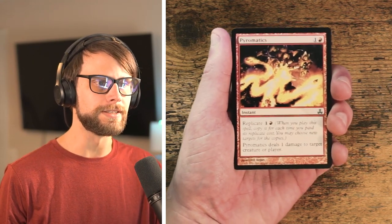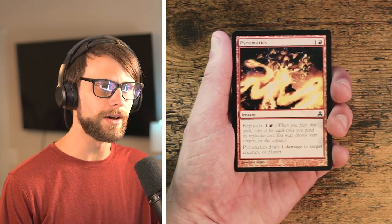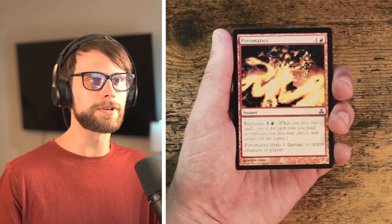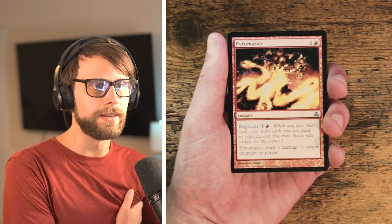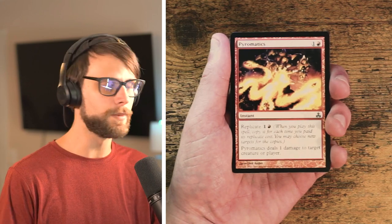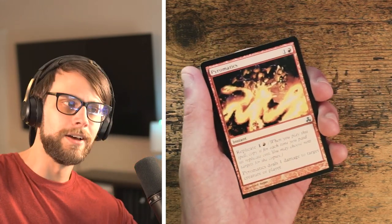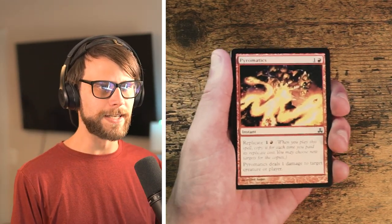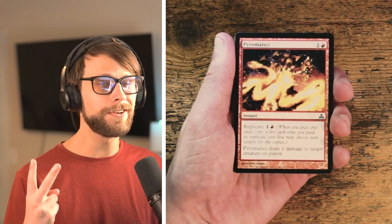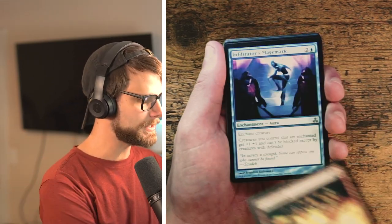Pyromatix — one and a red for an instant with the Replicate mechanic. When you play this spell you can copy it for each time you've paid the replicate cost, and it deals one damage to target creature or player. Drafting removal is always a good idea, but this isn't necessarily a super strong version of removal. It does scale, but it's only one damage for every two mana, which is a little tricky. I don't know if it stands up to the Gruul Signet.